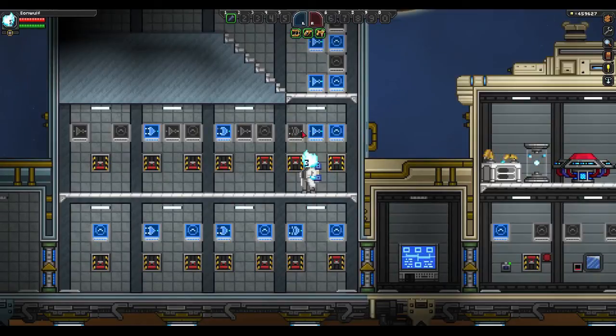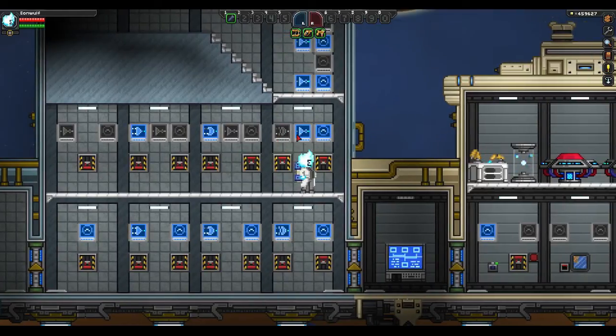Here we have a NOT gate attached to the XOR gate — an XNOR configuration. On this one, both inputs have to be in the same state for the output to be on. If they're in different states, it'll be off. Same state — on; different states — off.